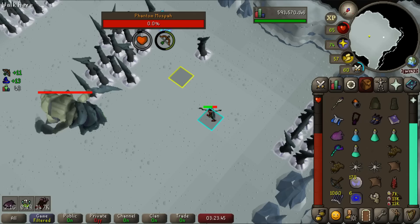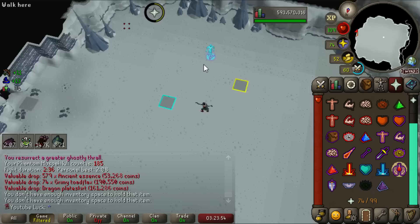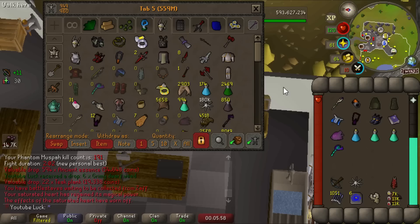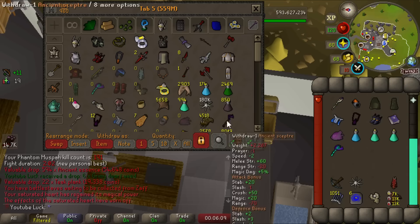First kill with the new gear setup — 236 seconds. That's a good amount faster than usual with just the T-bow method, where I normally get around 330 seconds. There's our new personal best: two minutes two seconds — almost a sub-two-minute kill. This is much better than T-bow only. The only problem is I'm still getting only about two to three kill trips unless I get a supply drop, which is a little unfortunate.